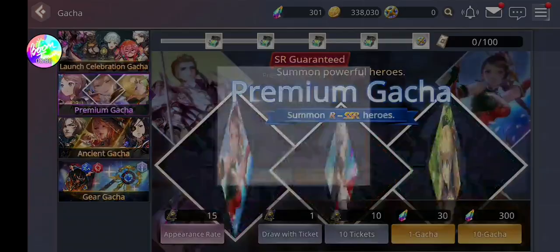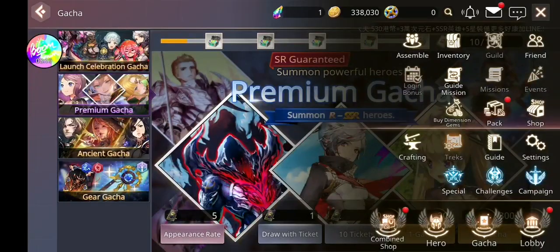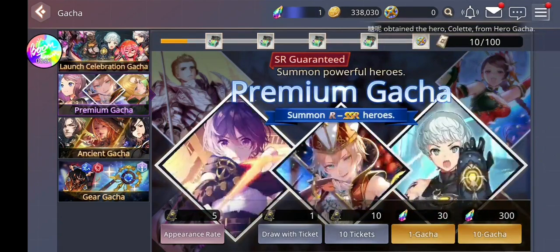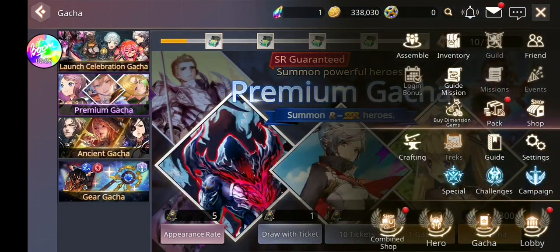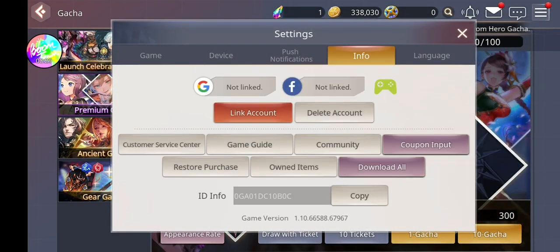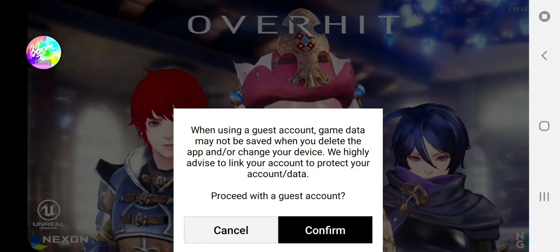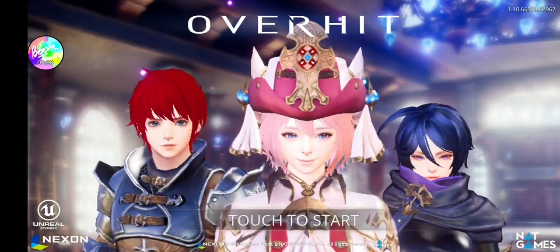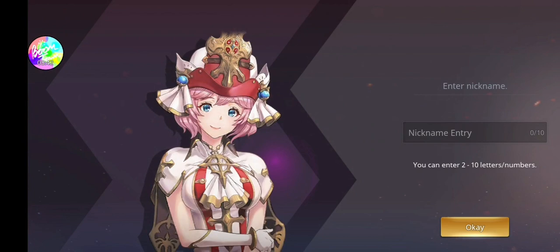So how did I do this? Let me teach you. Once you're done rolling and your pool sucks, head over to Settings, click Info, click Delete Account, and just press OK. Do not link your account.